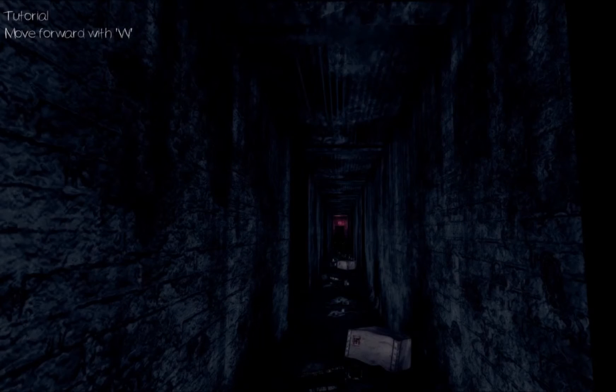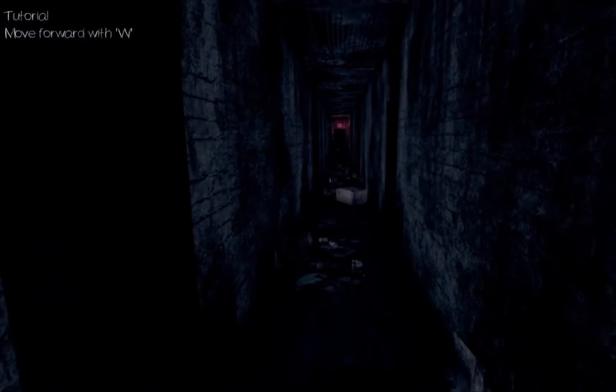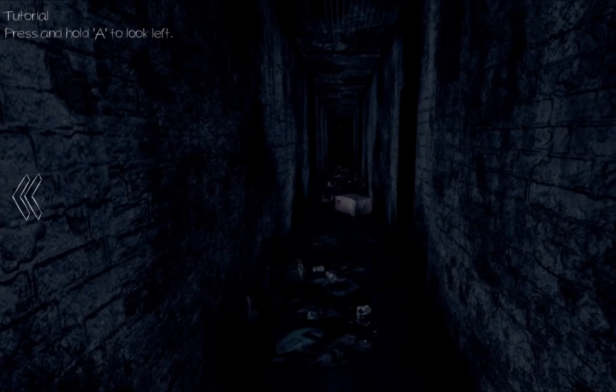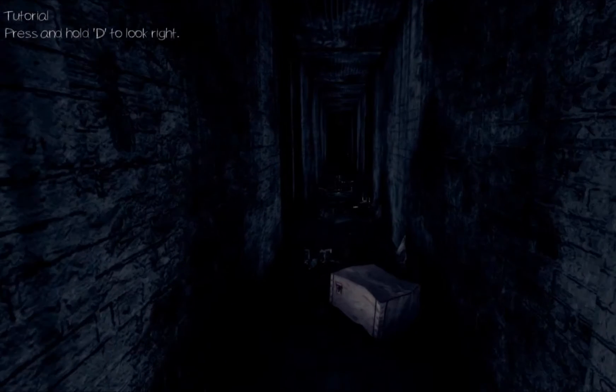Alright, let's get moving. Move forward with W. Press and hold A to look left. Press and hold D to look right.